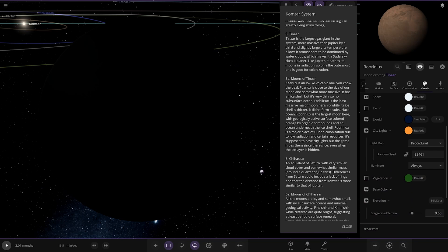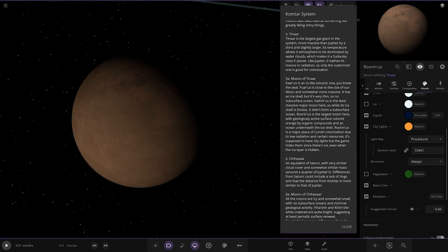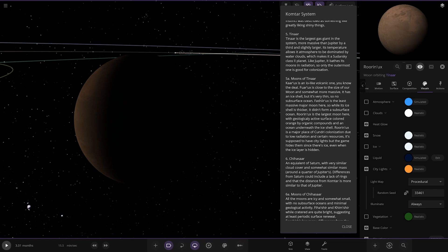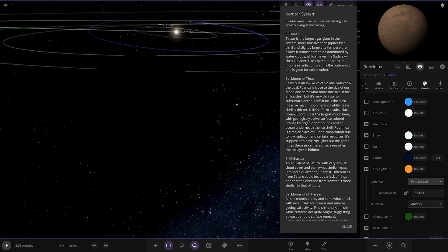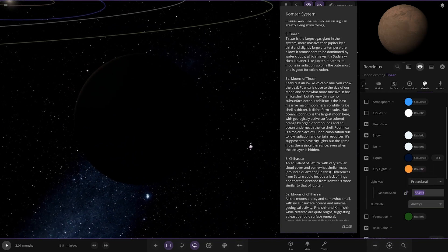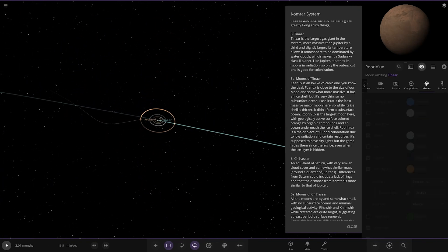Interestingly, Ruin-Ux is supposed to have city lights, but the game hides them since there's ice, even when the ice layer is hidden. That's a very bizarre bug - the settings are always switched on but the city lights are obscured. I've never seen that bug before - very strange.